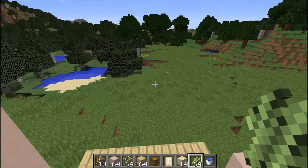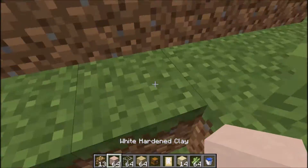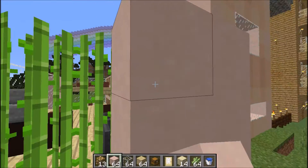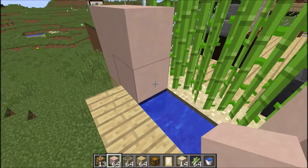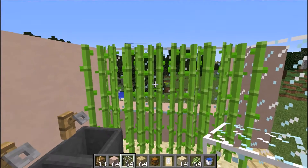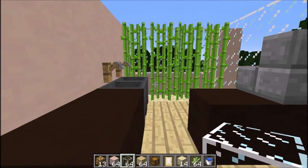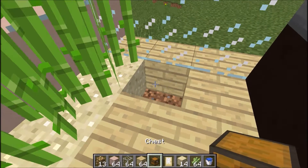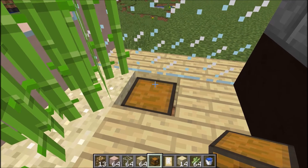To cover up the water we're going to put the clay down like this — all the way up. I actually think the back looks better with some glass, just to get some light through — that looks quite pretty. Okay, I've done the sugarcane, so I'm going to get rid of this and put a chest here.